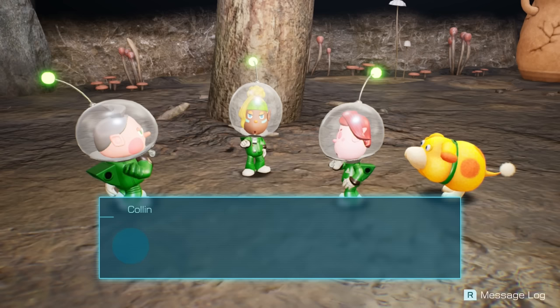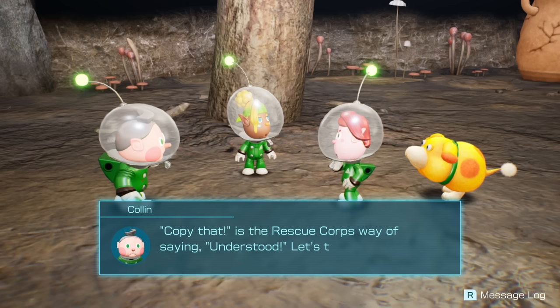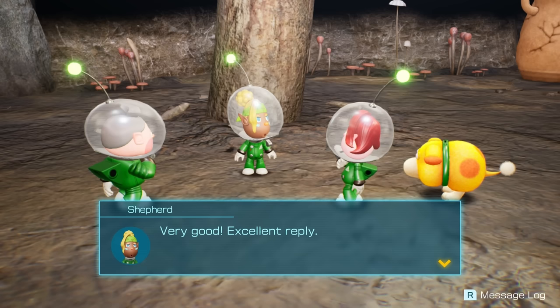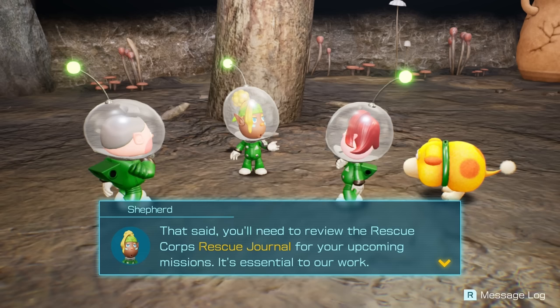They're making this seem a lot easier than I know it's going to be. Copy that. Copy that, indeed. Is something wrong? You didn't say anything, Zach Scott. I have a mute character. Copy that is the Rescue Corps' way of saying understood. Let's try saying it together. Copy that. Very good — excellent reply. I'm falling in line — I'm one of your soldiers now.